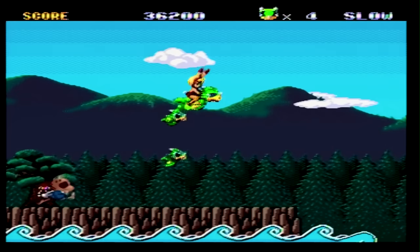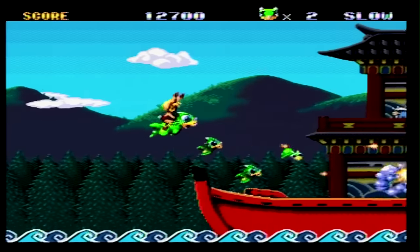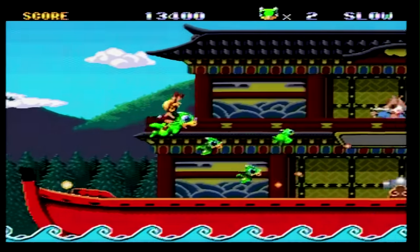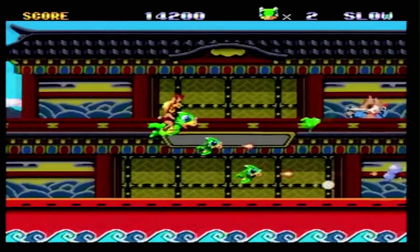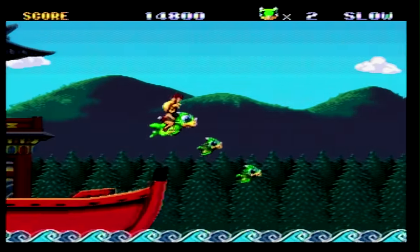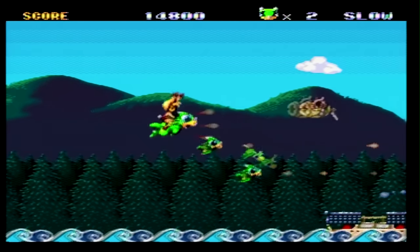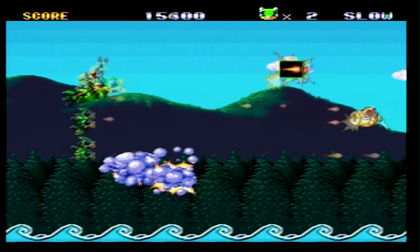There are only two different main attacks: a forward shot and a multi-directional one. By picking up power-ups for the shot you're currently using, you can make it more powerful up to a certain level. There are also sub-weapons that Rami can use: bombs thrown at the ground, explosive throwing stars, and Spot Juniors which auto-target nearby enemies.